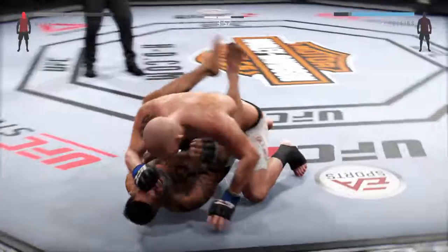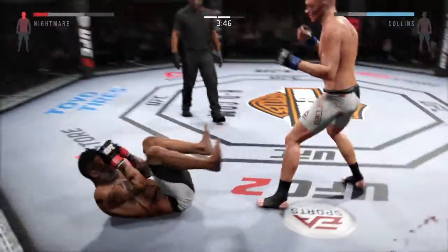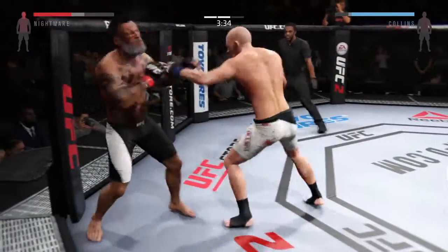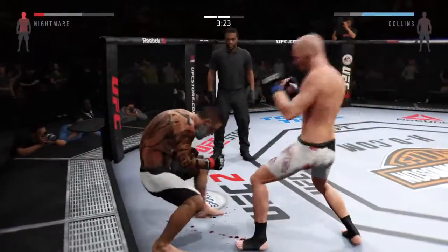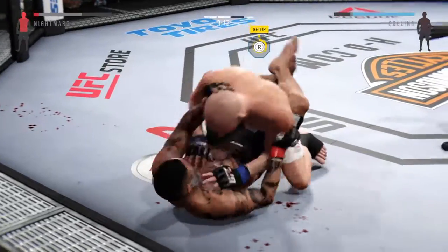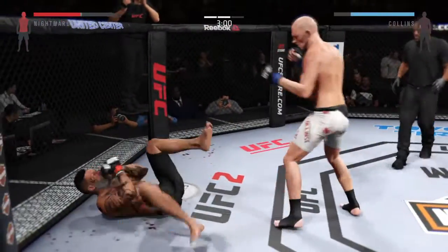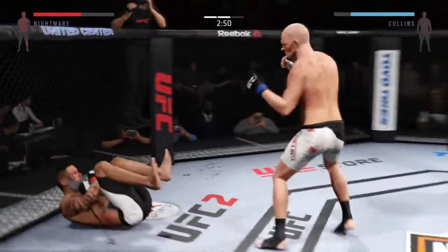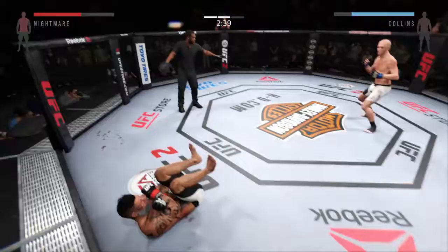He's down! Big punch from the top lands. He dove into that shot. He's in trouble. Big shot to the liver — he is hurt bad. He's in trouble. Big shot to the liver, he buckles. Again. He dives on him into the guard with that punch. Get yourself to the side. That's it — he's going to stand him back up.